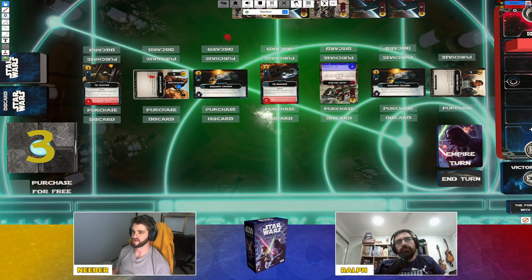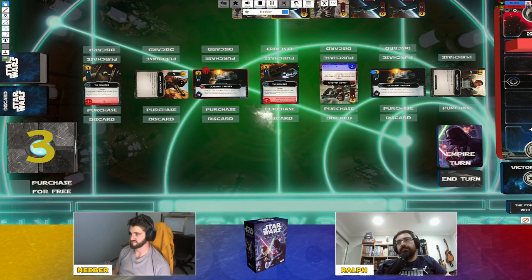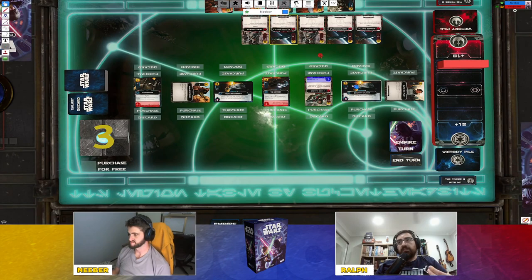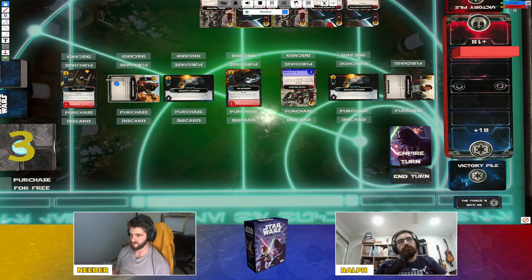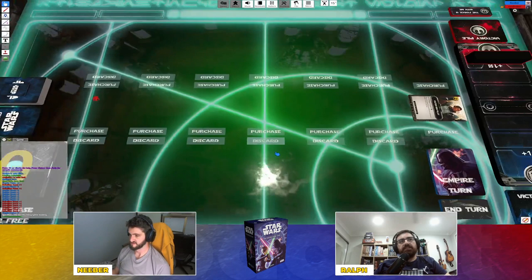Ships are played in front of you and stay in play, providing resources every turn with possible bonuses. To attack an opponent's base, you must destroy their ships first — they protect the homeworld. Neutral gray cards can be bought by either player. Whenever a card leaves the galaxy row it's immediately refilled, so you can buy multiple cards in one turn if you can afford them.